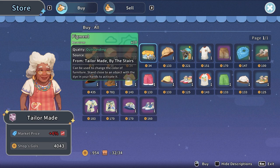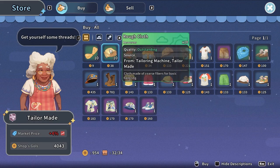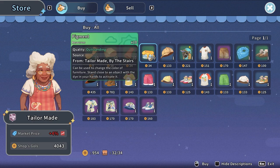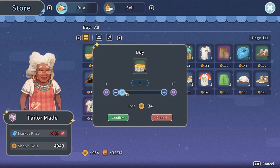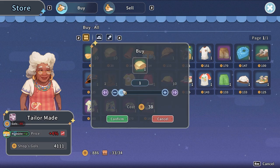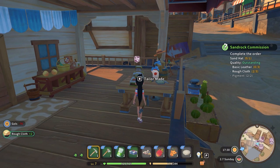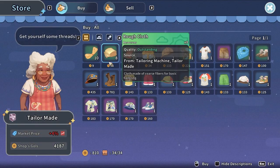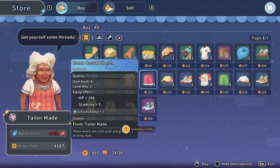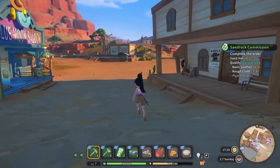Let's do a little bit of backtracking - if there's a place to get pigments I'd probably be here. Yes, pigments - and we have quite a bit of money. We need two pigments, two rough cloth, and basic leather. I can buy things - 60 gols each. I want to get this commission done. Three basic leather too - let's do it. Basic leather is right here but my inventory is full - it's always full in this game!